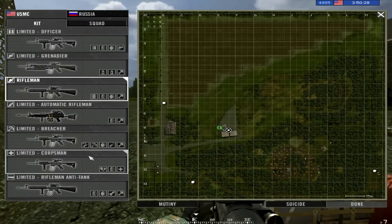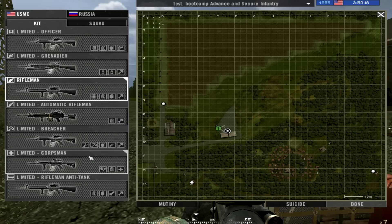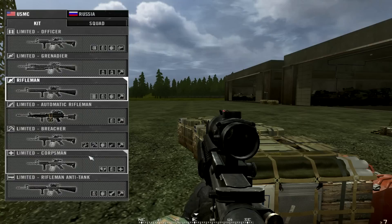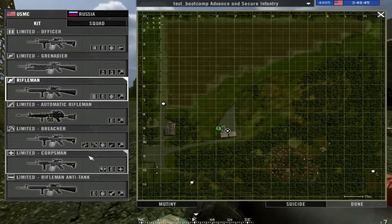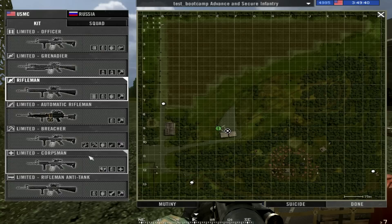Another way to open your map is by pressing Enter. If you press Enter, your kit menu will pop up automatically and you will see the spawn points. You also see your map — you cannot zoom this map, but you can pick a spawn point. You can also see a Suicide button and a Mutiny button. The Suicide button is used when you get stuck in a texture and can't move, nobody is there to help you, and you have no grenades to kill yourself — so you can suicide.